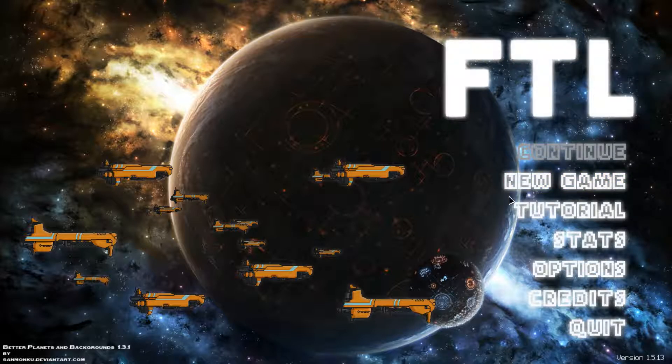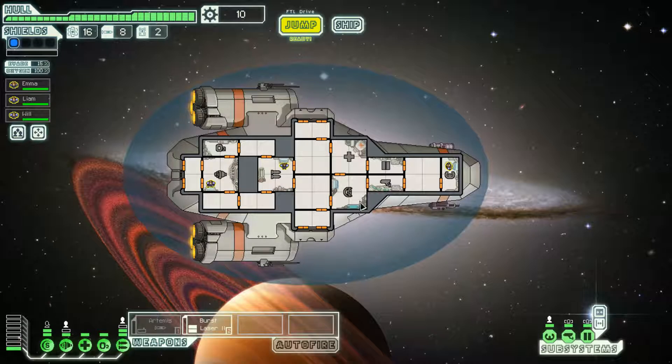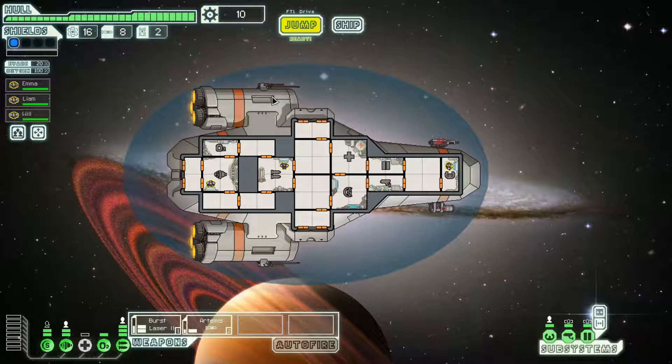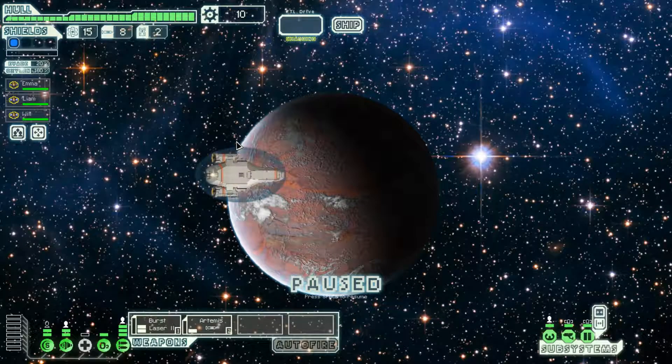Hello everybody and welcome back to FTL Advanced Edition. We're clicking new game, random, but we're playing the Kestrel. Alright, let's go with the Kestrel. The Kestrel is a pretty decent ship, all things considered. It doesn't have any specialty — it starts as a gunship with only humans.